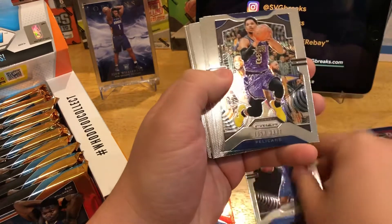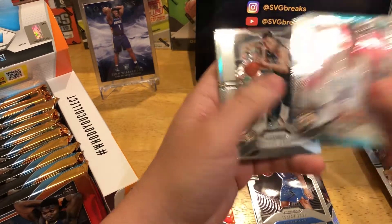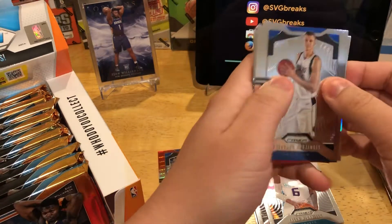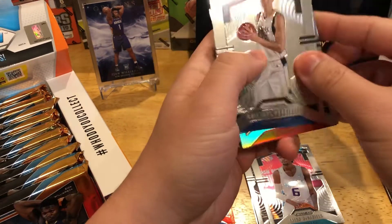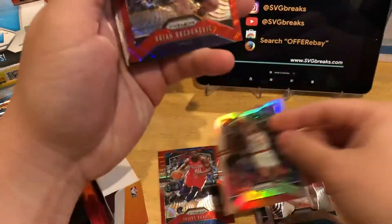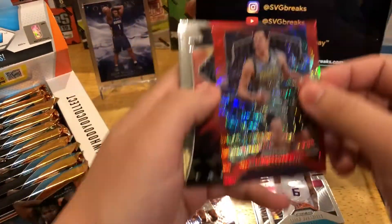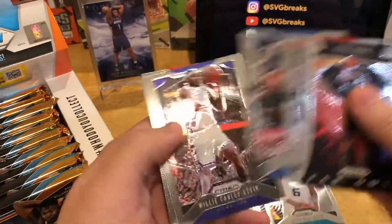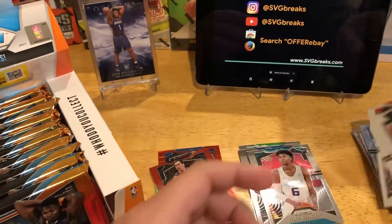Next up: Isaiah Roby rookie, Josh Hart, J.L. McDaniels rookie. Looks like we've got a Silver coming up. Let's see if it's a rookie — it is not. It was John Collins. And then a red wave of Bojan, Kyrie, Youssef, Knox, and a couple other guys.